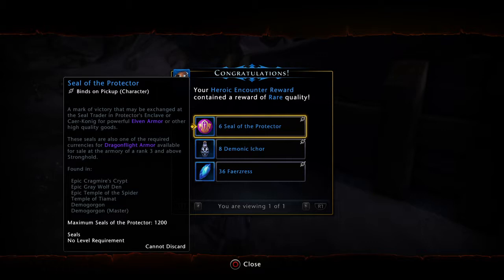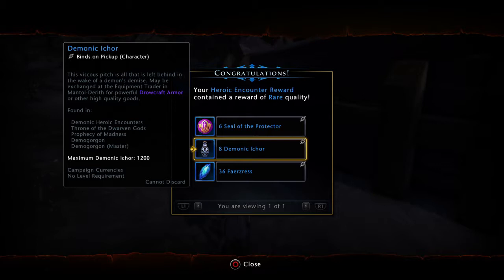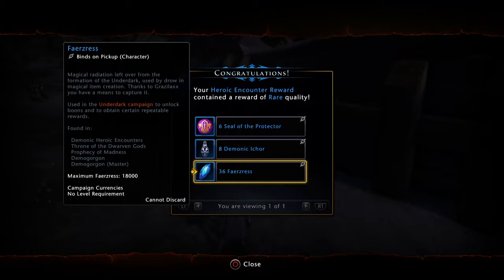There are great things to buy at the Protector Seal vendor. If you just want to convert it into diamonds, buy the rings — 300 seals for 4,000 diamonds. You can't go wrong. And then we also got a Demonic I-Core, which is very nice for getting equipment in Mantle Derith. Most importantly, the drop I'm most excited about from the Heroic are these — I call them Farizis — used in another campaign, so you're actually benefiting two campaigns with this Demon Hunting quest.